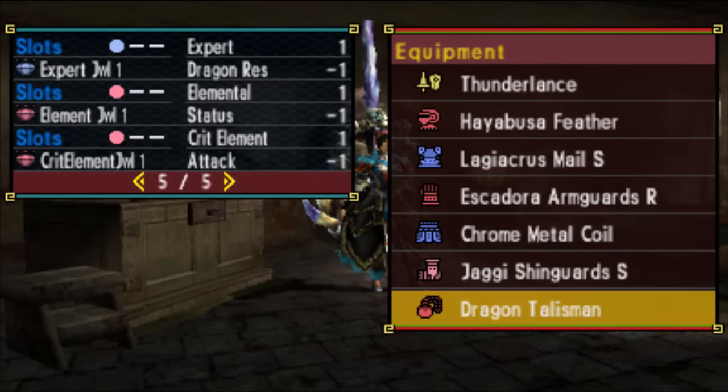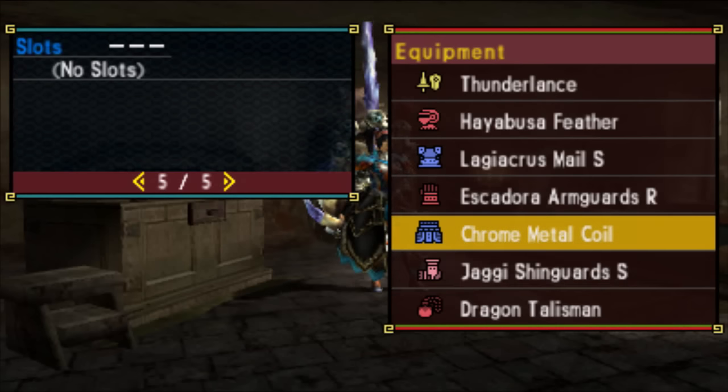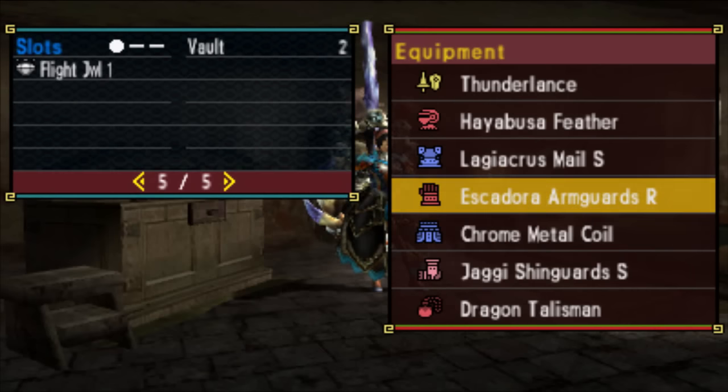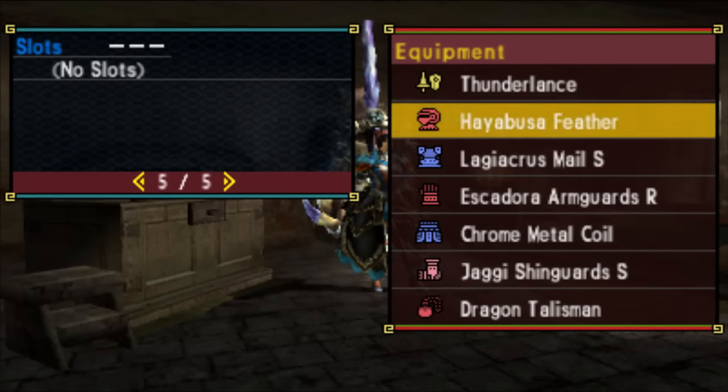For my particular build, I've got an expert element and critical jewel 1 in the Talisman, and a crit element jewel 2 there. Nothing in the chest because it's a torso up piece without slots. I've got a flight jewel in the arms and two flight jewel 1s in the waist — it's important to put them there because of the torso up.